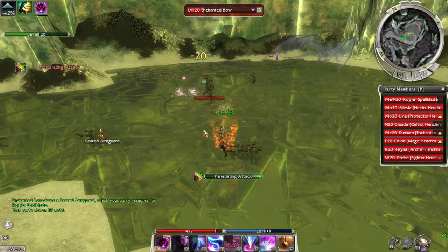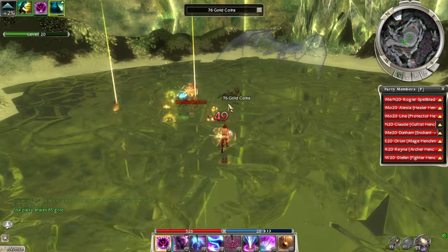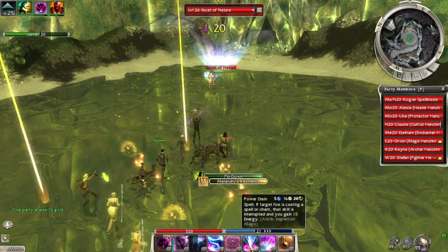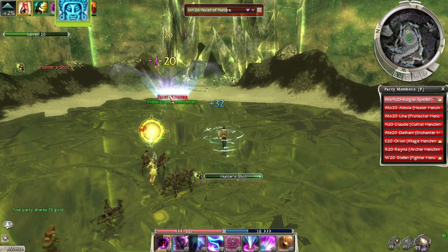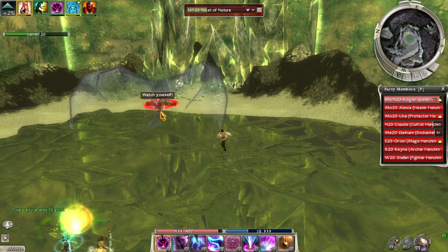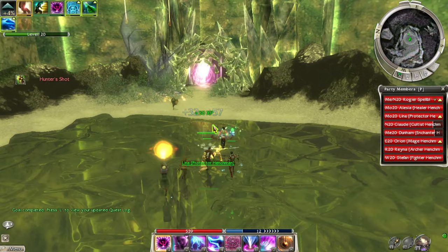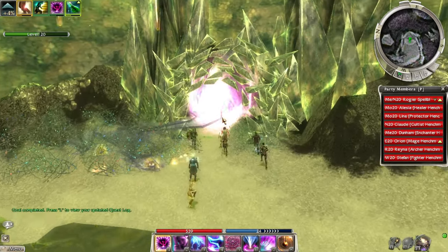We can even put Wastrel's Worry on several different enemies at a time — it procs like crazy. It's not proccing now; you need to wait longer. There it goes. He doesn't have the hex reduction. All right, second one down! Next is Facet of Chaos — the mesmer one. This one's really annoying; it's mesmer so it has to be annoying, right?